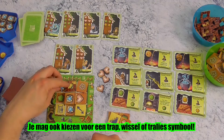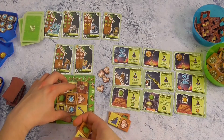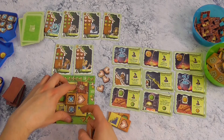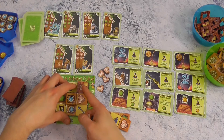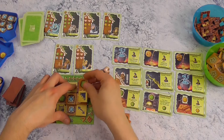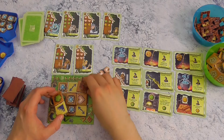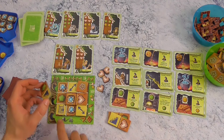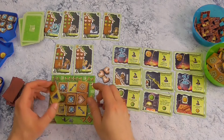Stel dat het zo is en ik wil mijn trap hier leggen, dan kan ik dat zo bedekken. Maar dat telt niet als twee hartjes, ook al zou ik kunnen zeggen dat ik hier een hartje voor neem en hier ook — dit zijn niet twee dezelfde symbolen. Je krijgt pas een extra bonusfiche als je twee jokertegels naast elkaar hebt liggen en die bedekt. Dan krijg je een derde actie naar keuze. Want bij een jokerfiche mag je kiezen voor eender welk soort peperkoek, maar je mag ook kiezen voor de andere symbooltjes: iemand gevangen nemen, ruilen, of een trap bijnemen.